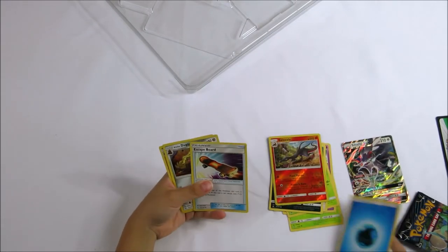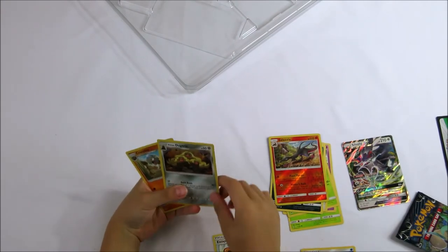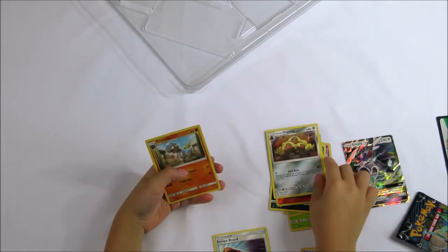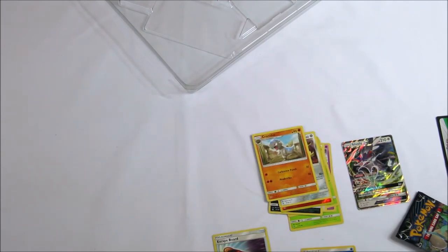For energy, a skateboard, a long Dishon, a Trangon, and now we'll start opening the next booster pack.